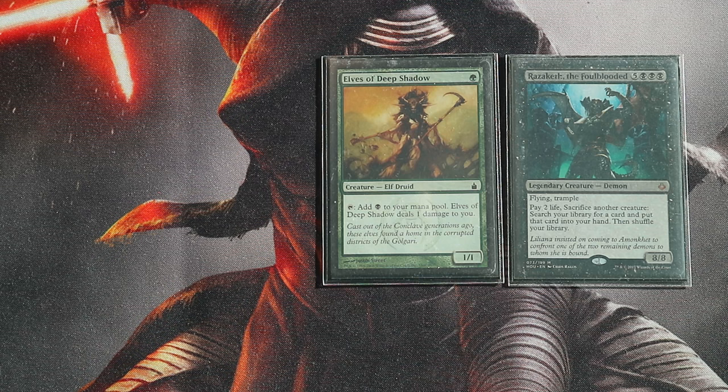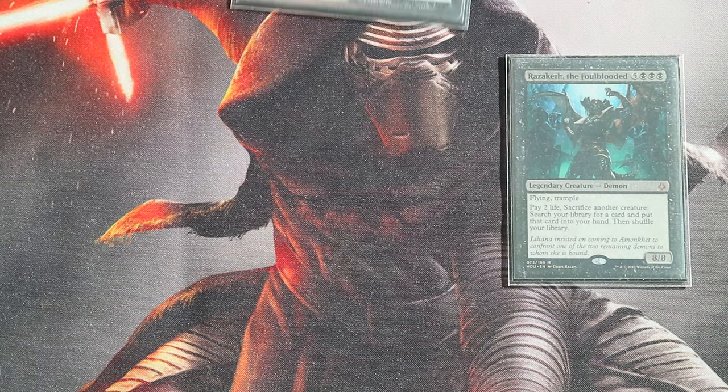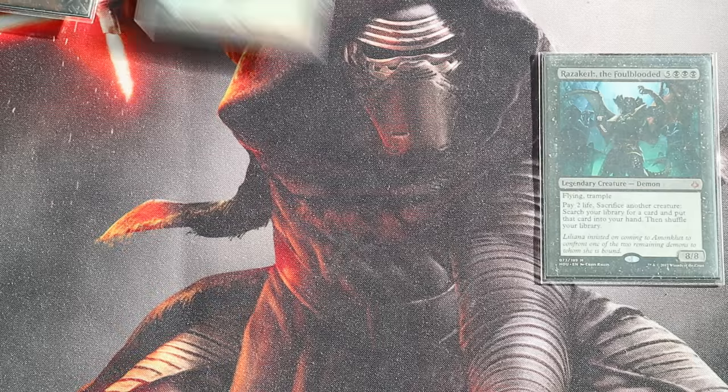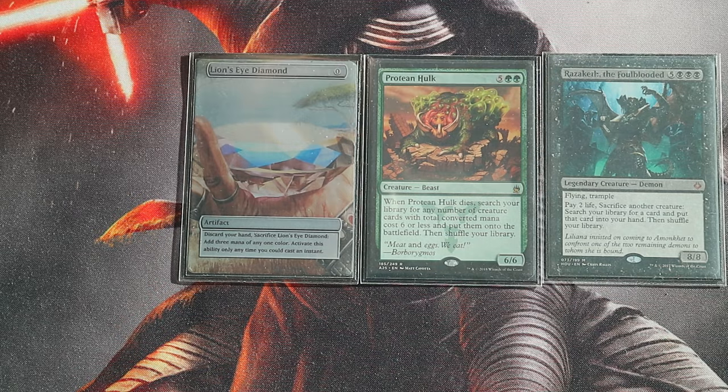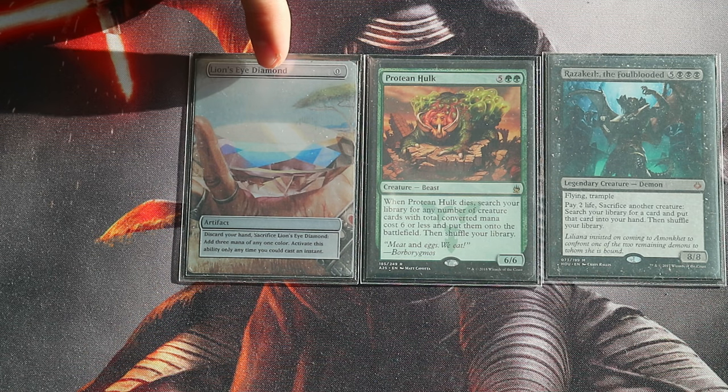However, this combo demands a little more setup. You need a creature — most likely a mana dork — something you can sacrifice. Pay one life, sacrifice it, search your deck and find Life and Death. Currently we've spent one mana for Entomb, five for the commander, and one green for Life — total seven mana. Now all lands transform into 1/1 creature cards, so you can sacrifice your lands for Razaket tutors. Sacrifice two lands and find Protean Hulk and Lion's Eye Diamond.